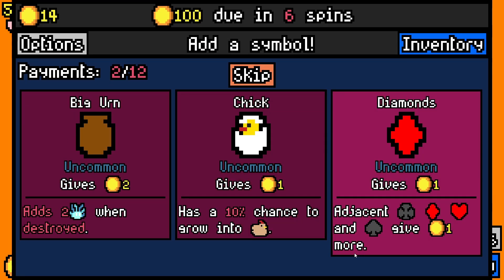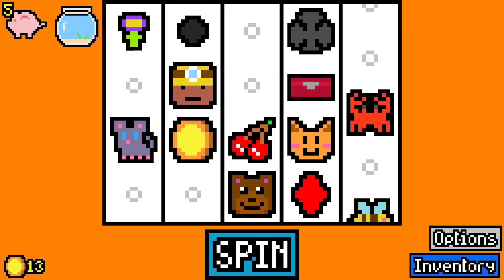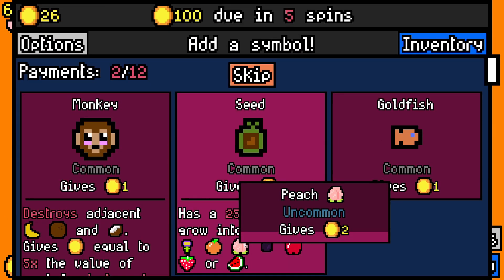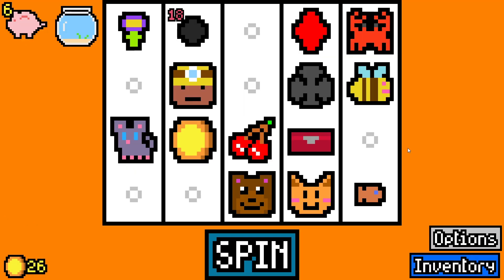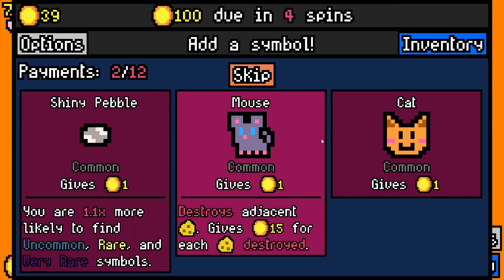We got a suit — nice. We took monkey and happy hour last time and didn't utilise it, so we're not going that route again. Fish bowl: puts all goldfish in this item before each spin and gives one gold for each goldfish. Let's take it — if we get any goldfish we can just put them in there for easy gold. There's a goldfish — straight in the fish bowl! This now gives us one gold per spin for free.